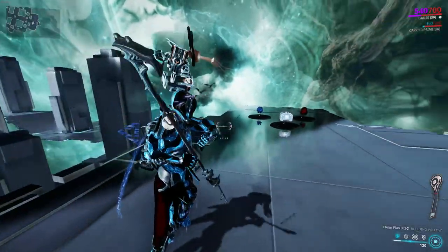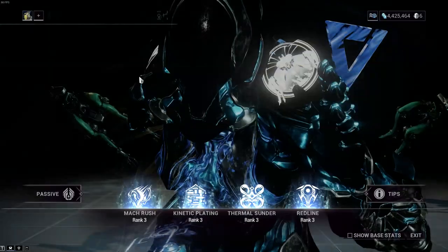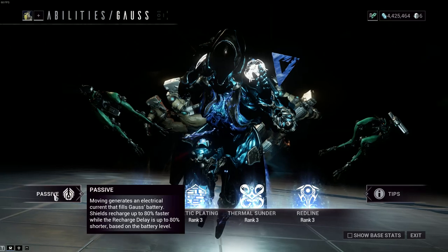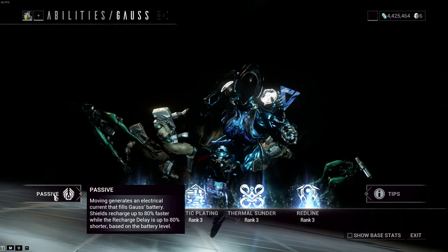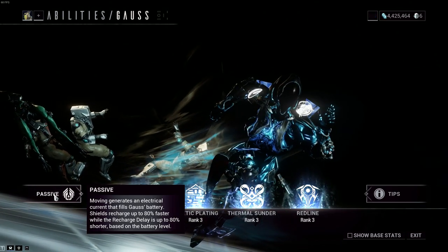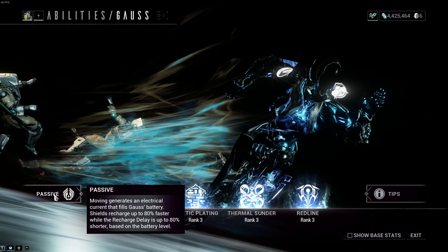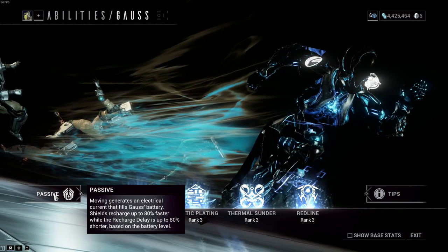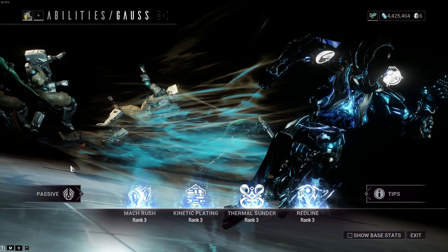I will quickly show you his abilities and talk you through them, and then we'll go on to the build. So first of all, we have his passive. Moving generates an electrical current that fills Gauss' battery — shields recharge up to 8% faster while the recharge delay is up to 8% shorter, based on the battery level. So basically, you run around and you gain up a meter of overcharge, like a battery that he has. It's sort of his gimmick. You also get some shield recharge, and it's pretty good to just keep moving around.